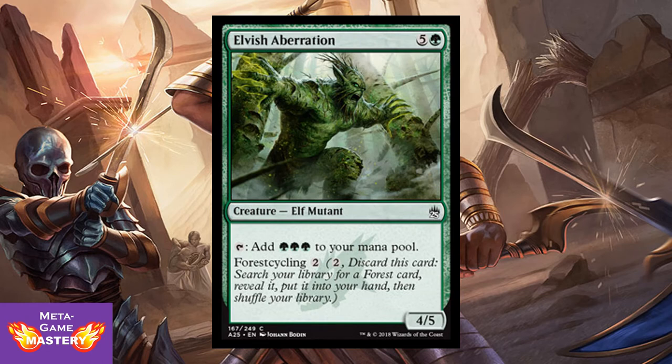I love that they reprinted the basic land cycling creatures — these are beastly in limited. Elvish Aberration with sick new art. It's 6 CMC, 5 colorless and green, for a 4/5 Elf Mutant. You can tap it to add 3 green mana to your mana pool. It also has forest cycling — so if you need mana at the start of the game, just cycle it away, discard it, and search for a forest. There's no downside to having this in your deck. If you're running green, play this card.